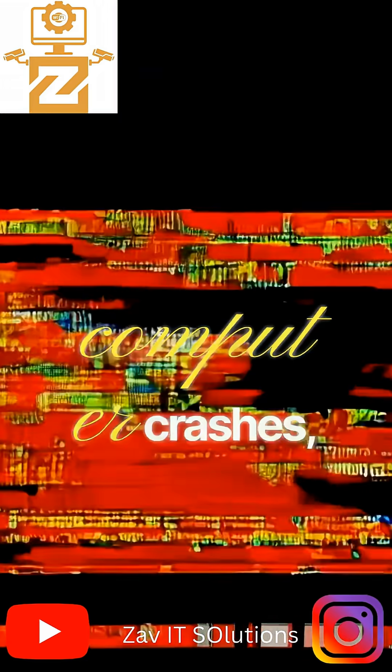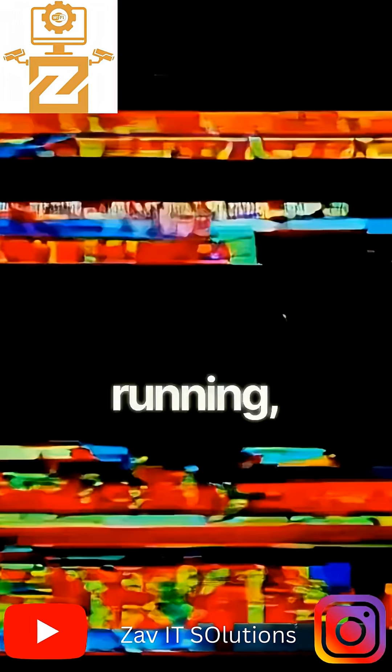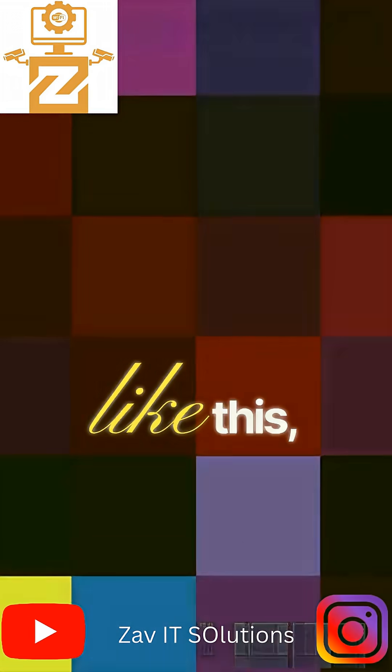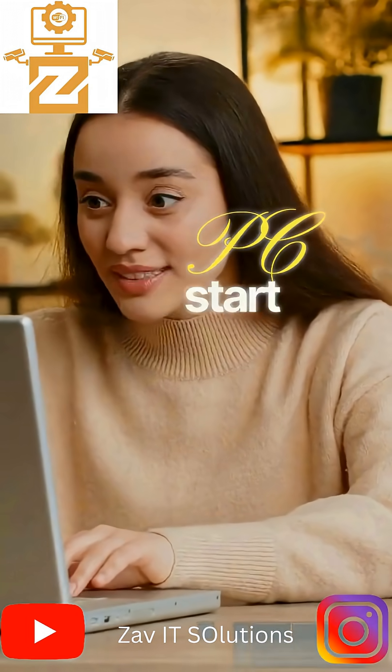If your computer crashes, shows a black screen, or suddenly freezes while running, then press Control plus Shift plus Windows key plus V. Your screen will blink like this. Your graphic drivers will reset instantly, and your PC will start working normally again.